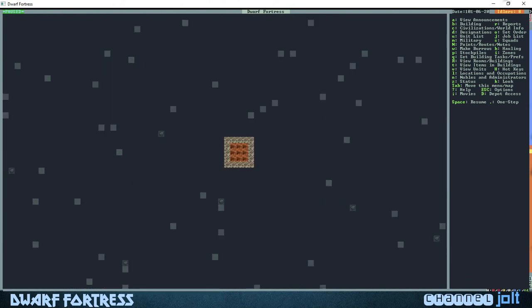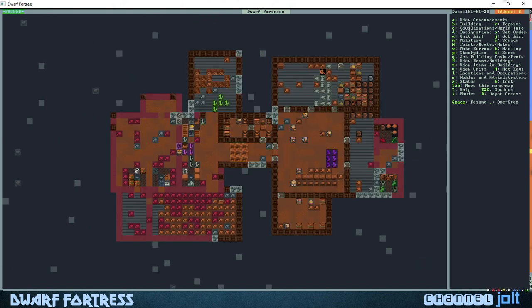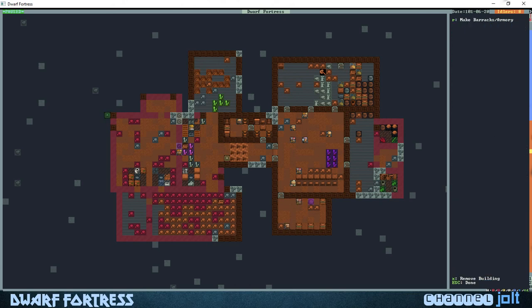Over here we have some idlers so they can start carrying the rock up there. First thing we need to do is build a mechanics workshop. We'll hit B for build, W for workshop — oh, we already built a mechanics workshop. Mason... mechanic, there we go. We're gonna go to the mechanics workshop.